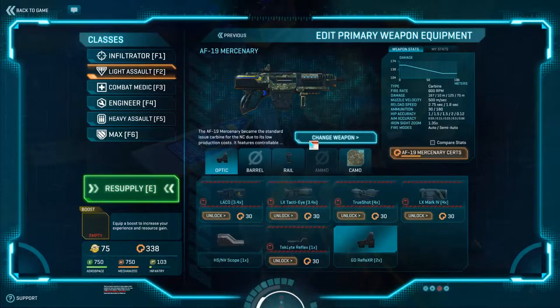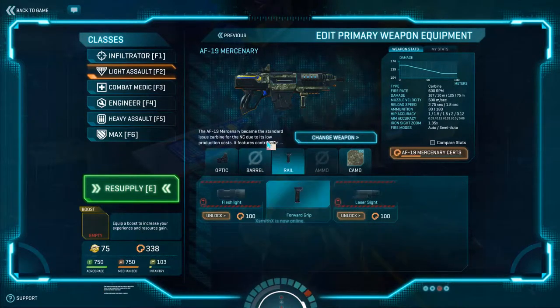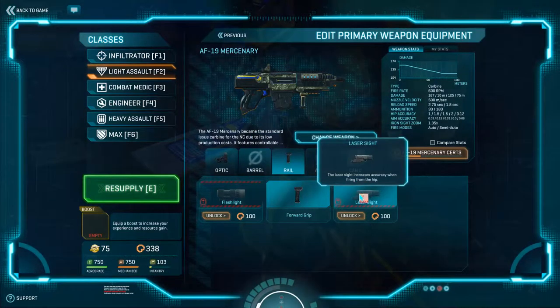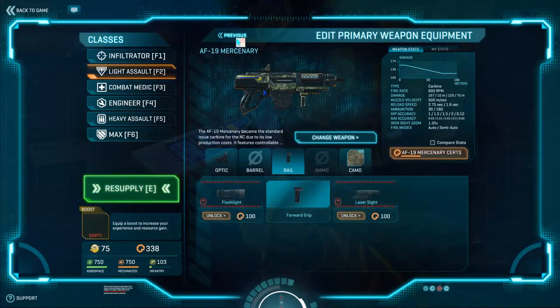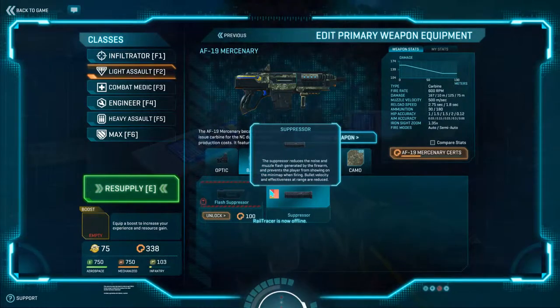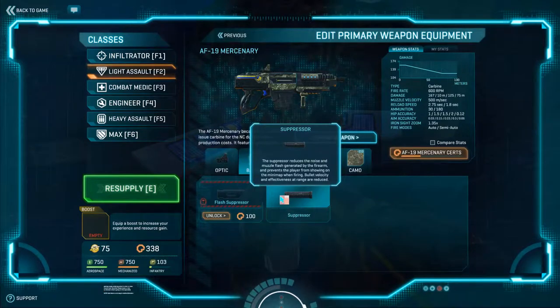On my primary, I have the GD Reflex times 2, and then I have the forward grip as opposed to the laser sight, because since I am NC, I get a lot more recoil on my weapons. But if you are TR or VS, make sure that you are using the laser sight for those close quarters encounters. I sometimes use the suppressor if I'm sneaking around bases, but most of the time I just keep it off because it decreases accuracy.